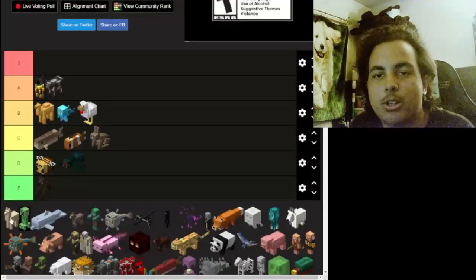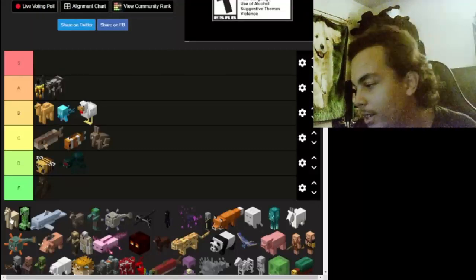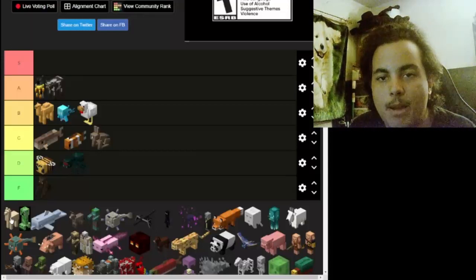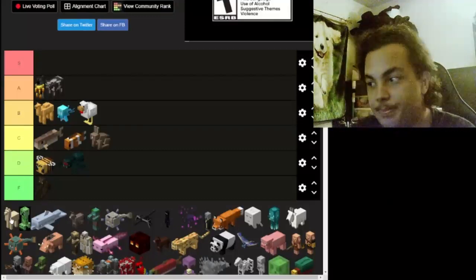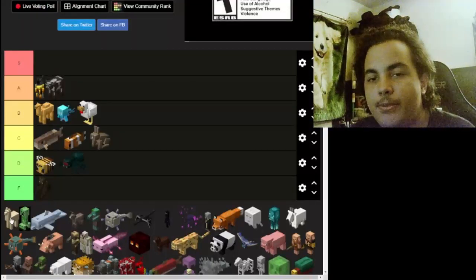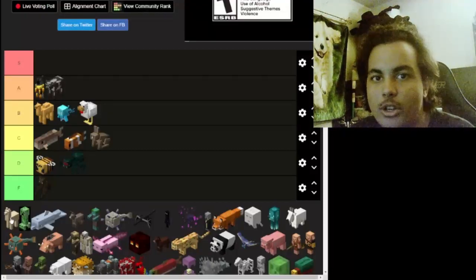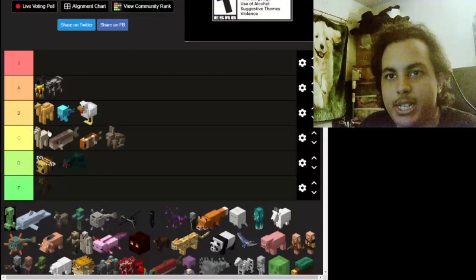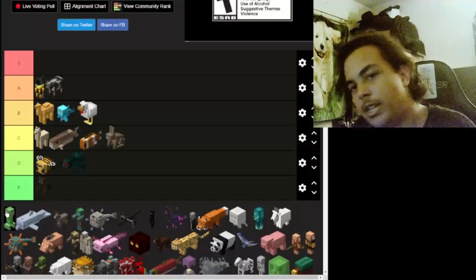Now we got the llama. Llamas are pretty cool — they're not that threatening, but if you mess with them they'll spit at you. What's cool is the wandering trader spawns with llamas, so whenever you see the llamas you know the wandering trader is nearby. With llamas in general, I'll give it the top of C — they're still average within the range of the other animals.